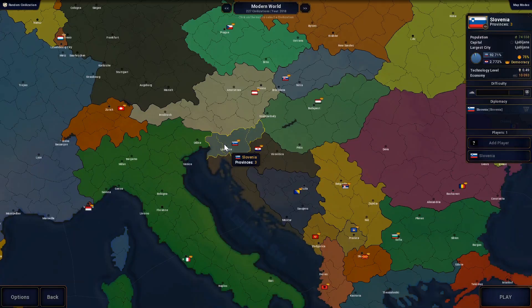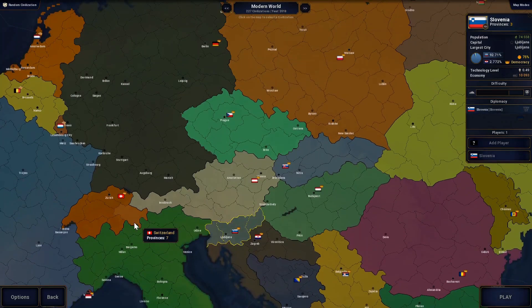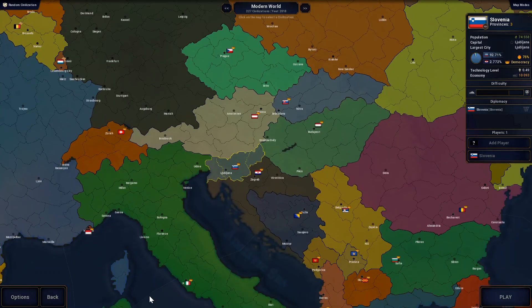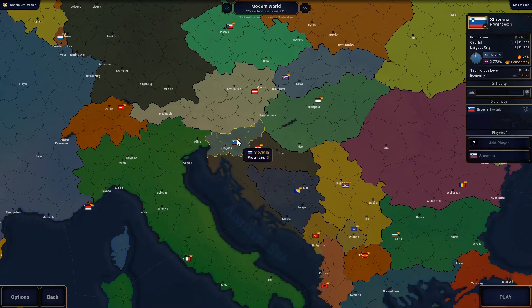Hello everybody, so here we are. We're going to start a new series and by request we're going to play Slovenia in the modern world map. The options are going to be the usual ones - difficulty normal and aggressiveness 125%.